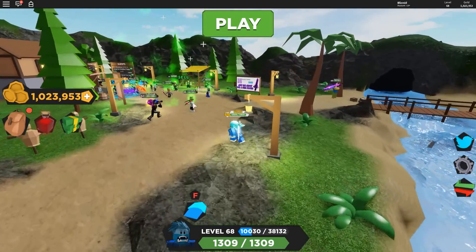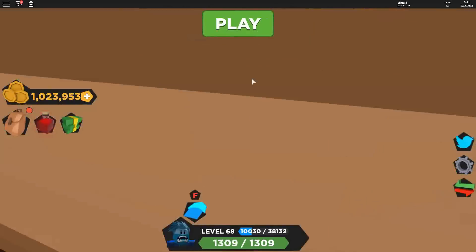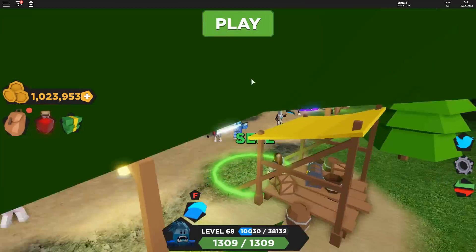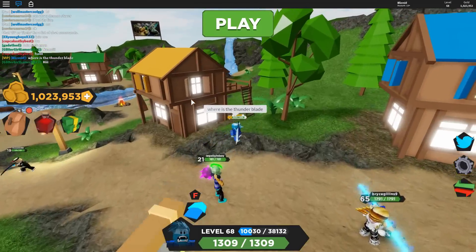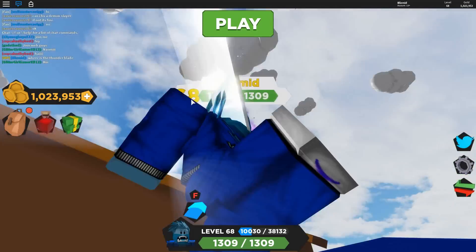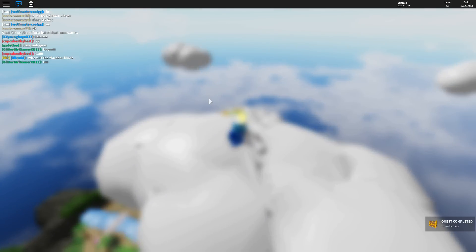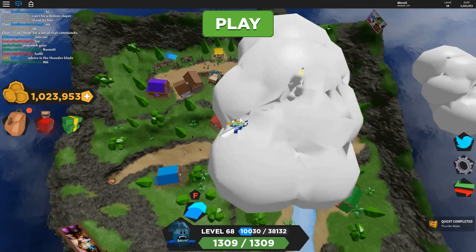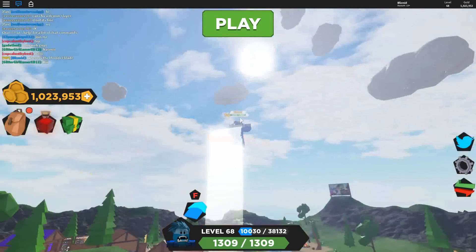You can also get new stuff and find hidden items like the Thunder Blade - I'm assuming it's on a mountain somewhere. Oh look at that - I just found a trampoline! That's actually really cool. I saw this trampoline in the lobby and thought, hey, that's a really cool thing to add.